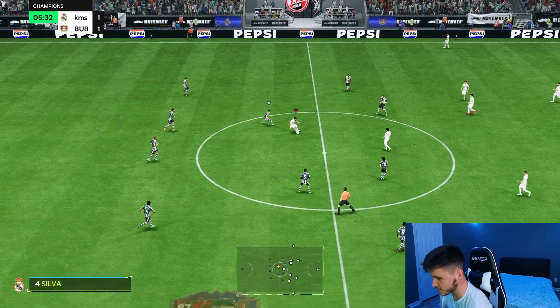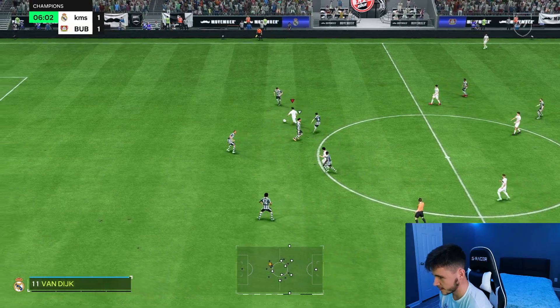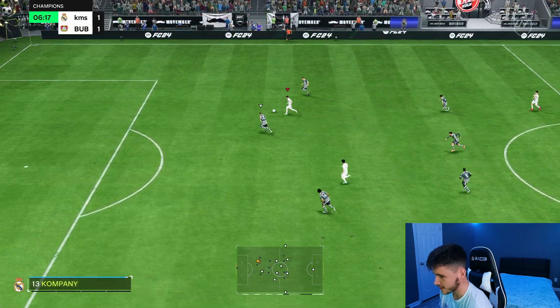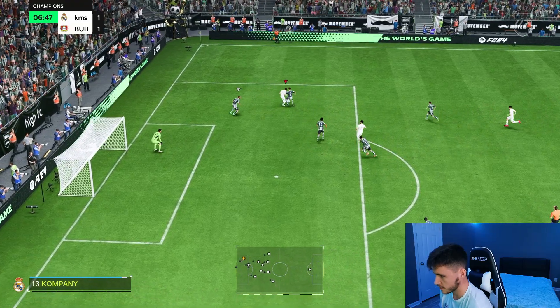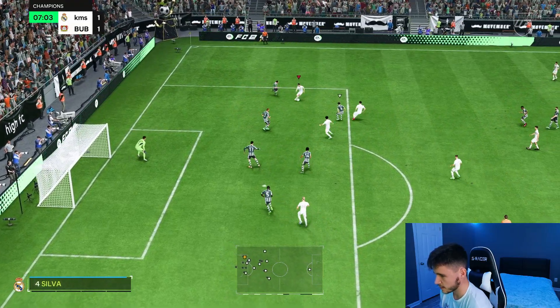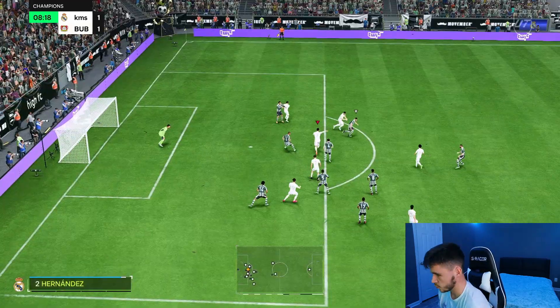Straight from kickoff, part two — no way, right? Robbie Keane — ball roll, throw him off a little bit. Good step over, tight angle. Courtois with a beautiful save. Bit lucky right there.